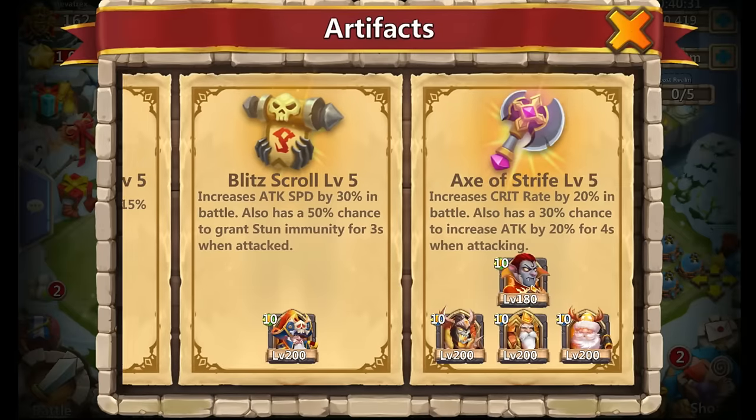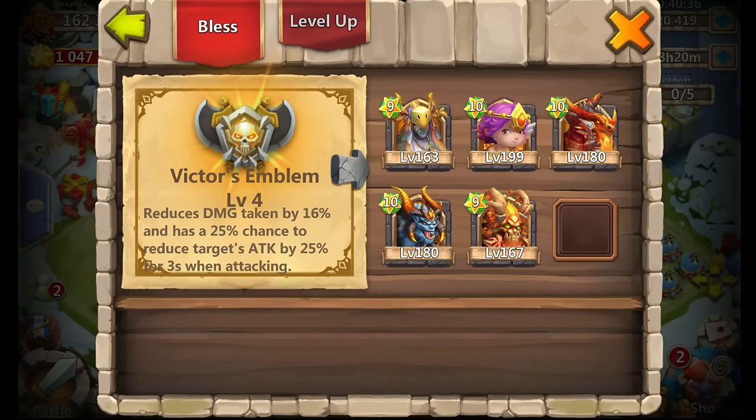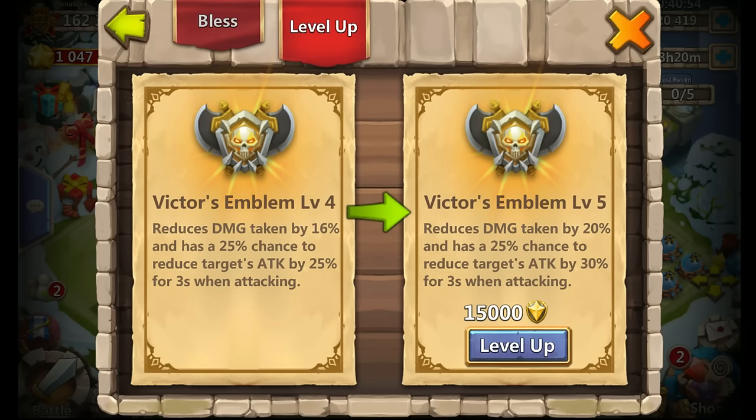I was able to get them all up. I will be coming out with a series of videos going over each emblem and which one you want to focus on first, and then after you can get all of them, what heroes will be good on each specific one and for what game mode. Let's go ahead and level up this Victor's Emblem to level 5 — at level 5 it's going to go up to 20 from 16 for damage reduced, and the attack reduced is going to go up to 30. Let's use those 15,000 merits.